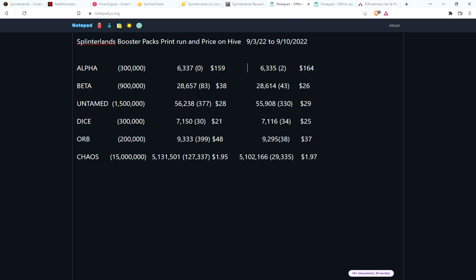Orb this week only 38 and the price did come down a little bit. The main thing I thought was kind of shocking — for Chaos Legion, not even 30,000 packs sold last week. I know a lot of it is because of Rift Watchers right around the corner and people getting ready for that, but we had sold 127,000 the week before and now this week down under 30,000, and the price is about the same.